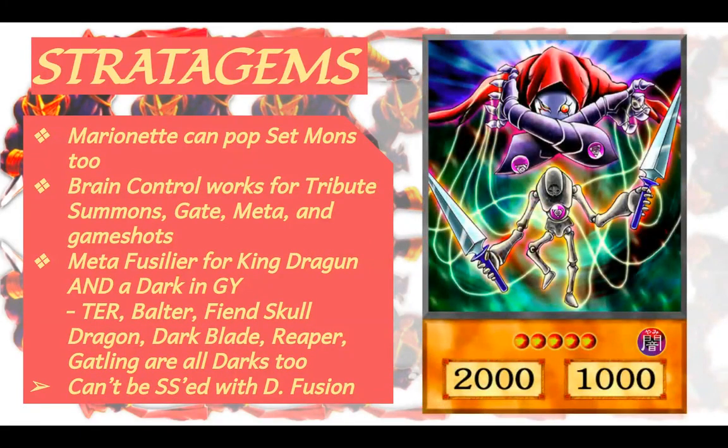Marionette is really nice because you can pop set monsters — it does not specify whether the target needs to be face up or face down, so you can just take out their set monsters or those pesky monsters they bring back with D-Fusion. You have so many ways of clearing monsters, and this card can really stack up on spell counters since it's a Reasoning Gate deck. You're using spells, and if you have DMOC in play you're getting even more spells back — it can really just combo off and get ridiculous.